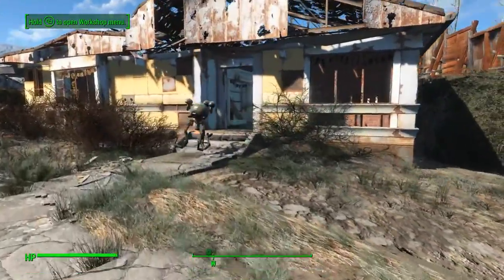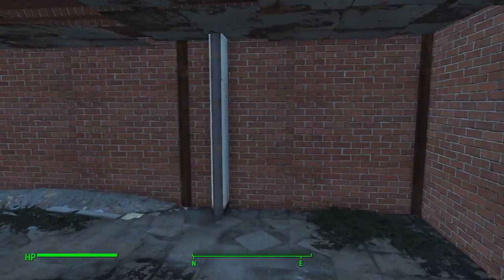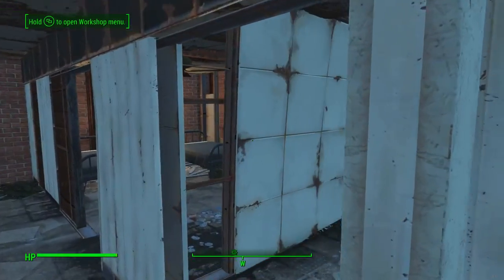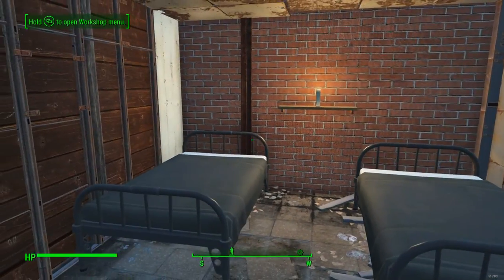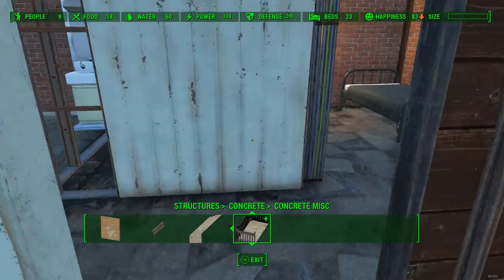I'll go into a couple of these houses just to show where I put the walls, the ceilings, and the floors. It's all built in one piece and then glitched over using a concrete floor slab — you know, that big concrete block that goes into the ground.